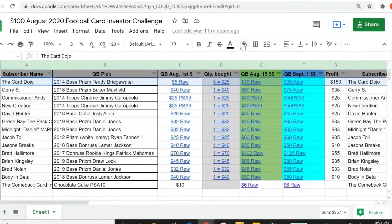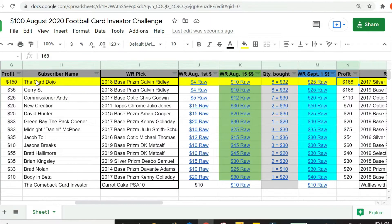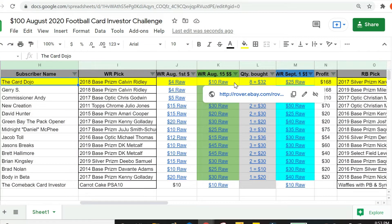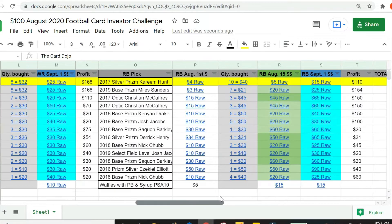Let me share my screen and show you the format from last year. You can see the Card Dojo actually won, and there's quite a long horizontal scroll bar to this. Essentially, I want you to pick the player and the card. So in this case, Base Prism, Teddy Bridgewater. There were some other guys like Brett Hallamore — he had a great pick in the Donruss Rookie Kings insert of Patrick Mahomes. We watched that card go up quite a bit. What we're going to do this year is extend our budget.